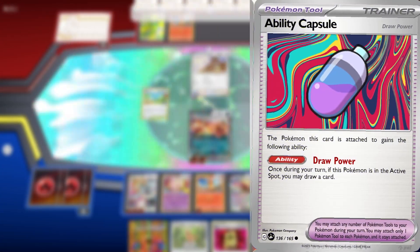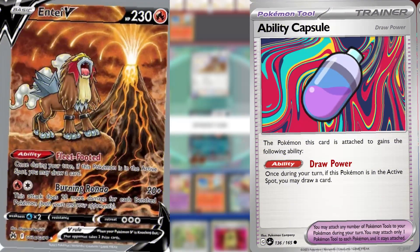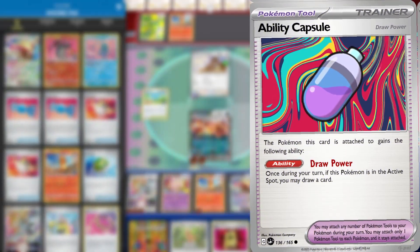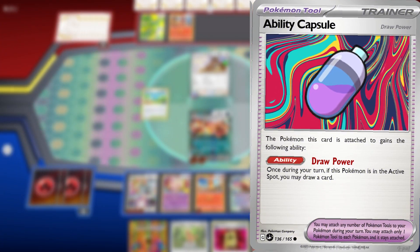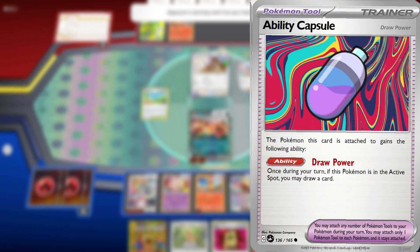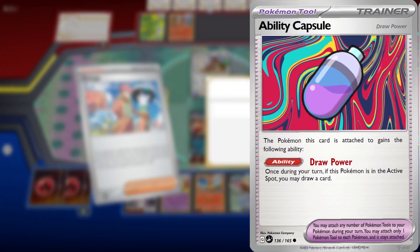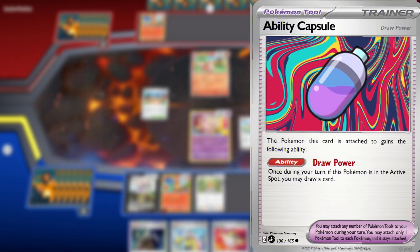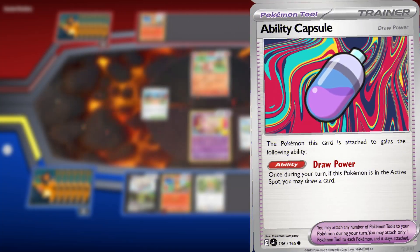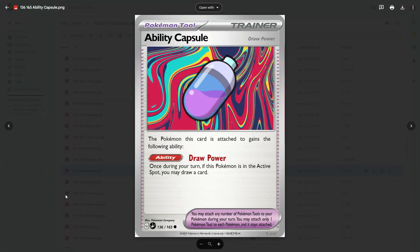So, Ability Capsule — draw power. Basically it's fleet-footed, but can be attached to any Pokemon. So as long as they're in the active, they may draw a card. You can't really go wrong with that. There's no real downside, and for decks it's definitely something they would consider. I would say this would probably be like a 7 out of 10 — kind of middle of the road. I don't know if it's worth taking up a deck slot. I'd say that's like a solid 4. It's a 10 out of 10 card.